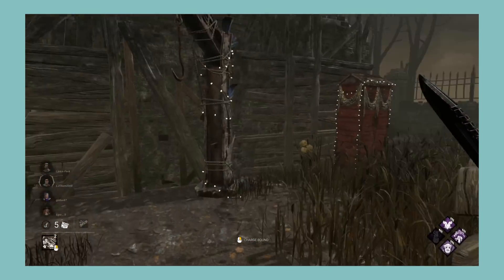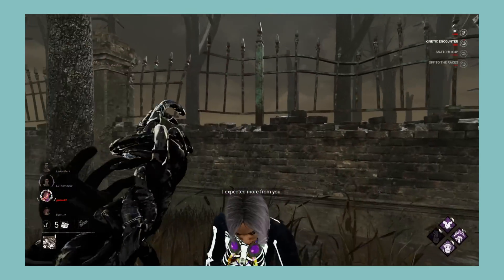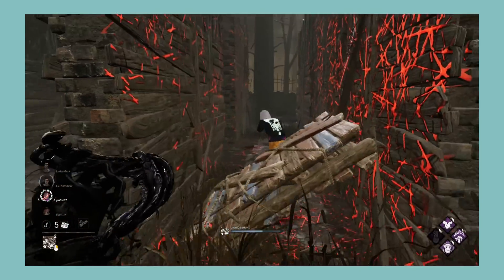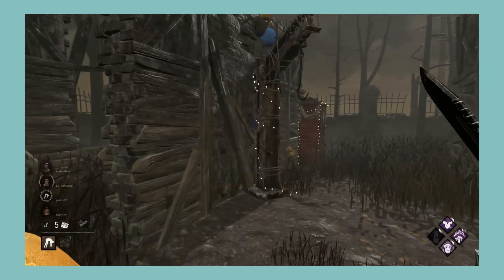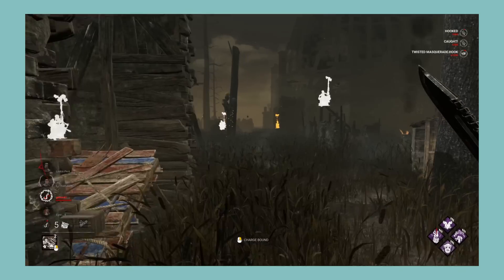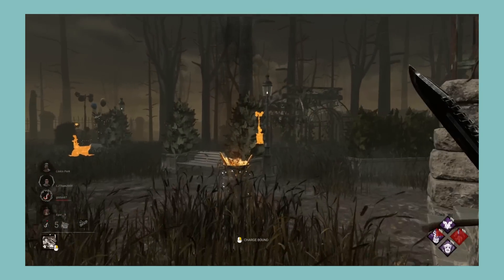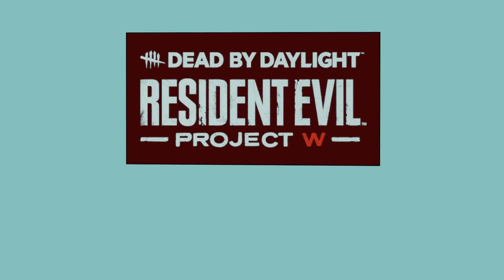Next let's look at Resident Evil Project W, which comes with Wesker, Rebecca Chambers, and Ada Wong. Wesker is simply a greatly designed killer — he's tons of fun to play while having fun counterplay. Flinging survivors into walls is just pure fun. My only problem is that when fully infected, the Hindered effect allows him to tunnel easier. He has three pretty decent killer perks: while none of them are amazing, they all have their place for specific situations or countering certain perks. For survivor perks, we have a good selection — Reassurance, Wiretap, and Hyperfocus are great; Better Than New and Low Profile aren't too good but still not terrible. Overall, arguably the best designed killer in Dead by Daylight, with decent killer perks and a good selection of survivor perks. This is everything a chapter should strive for. I'm giving Resident Evil Project W an S.